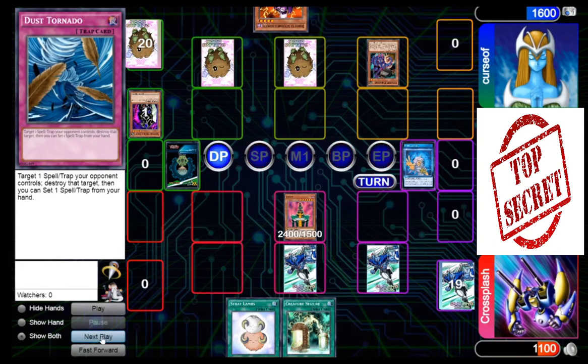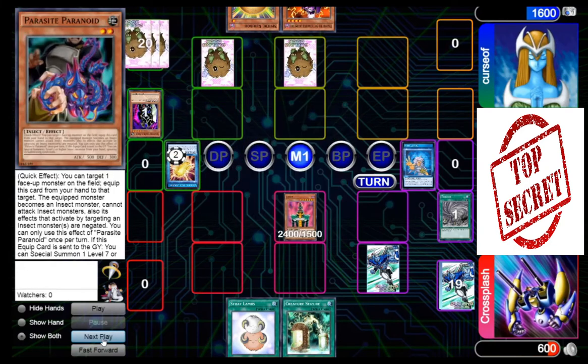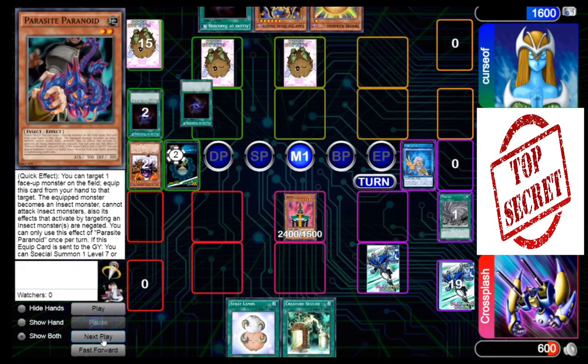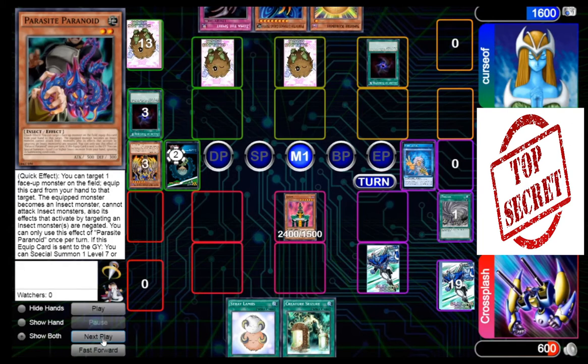Here's his End Phase Parasite — here comes his Cocoon. Just kidding, I have a backup: I have Twister. That's another reason I went ahead and was aggressive, because I did have a backup plan for one Parasite, but now he does get to put it back and try to draw into another one. He might because he's got Allure of Darkness — he did not. He's got another Allure of Darkness — he still did not. He's got a third Allure of Darkness, but he still cannot redraw a Parasite. Paranoid. What a bad moth player.